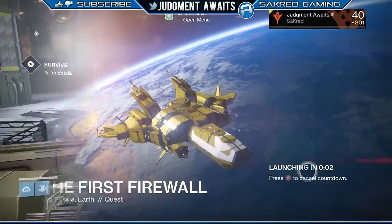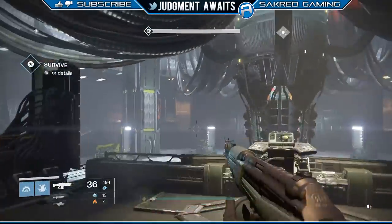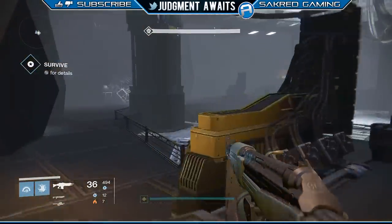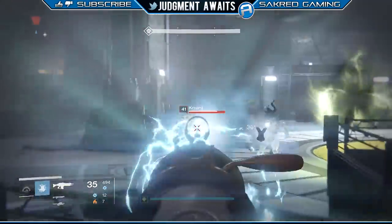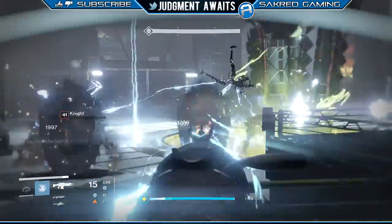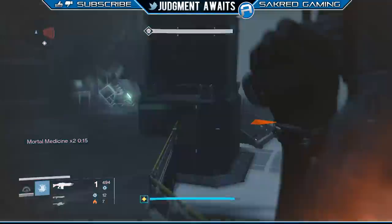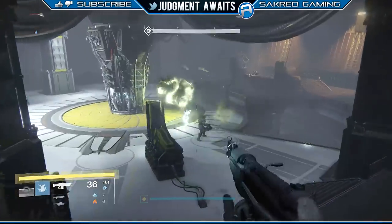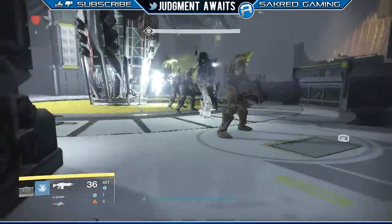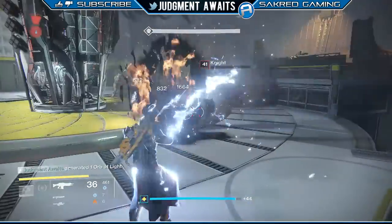Go ahead and launch it. I'm not going to show you everything, but at the end you're going to come into this room — this is kind of important. You're going to get a series of four spawns. These knights right here are going to spawn four times, and the type of knights determines the code that you're going to enter in. You've got regular hive knights and Taken knights, and the order of them determines that code.